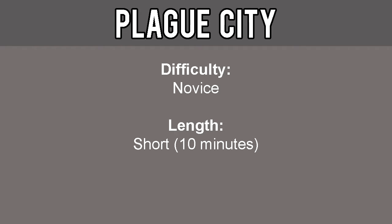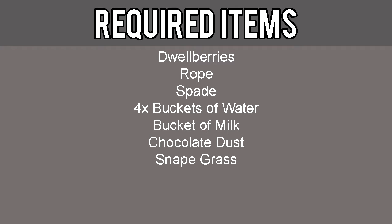Hello everyone, Pixelmonk here and welcome to an Old School RuneScape guide showing you how to complete the quest Plague City. This quest is considered novice difficulty and short length, about 10 minutes. The required items for this quest include Dwellberries, Rope, Spade, Four Buckets of Water, Bucket of Milk, Chocolate Dust, and Snapegrass.